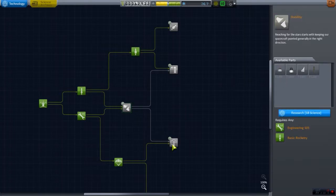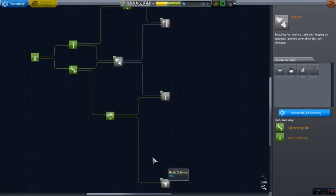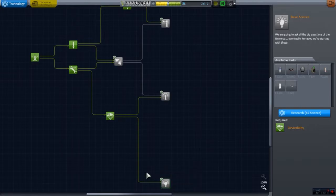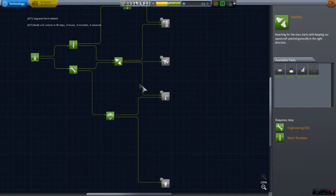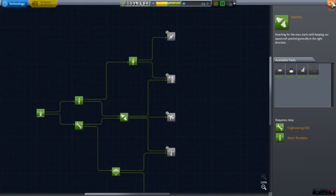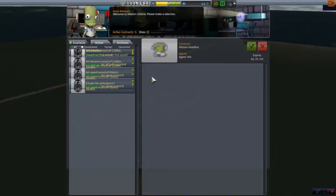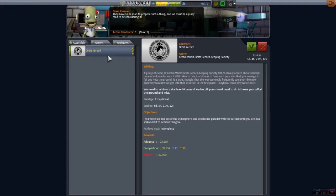We also have enough for this last one, but not enough for one of these 45-point ones. Let's go ahead and get this one too. Then we have 18 more science left. All we really have to do is wait till those are done, and then we can actually get the missions where we can achieve orbit.